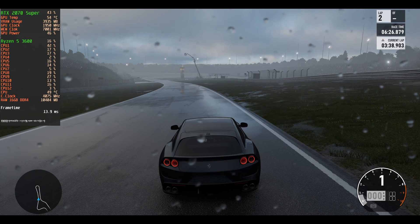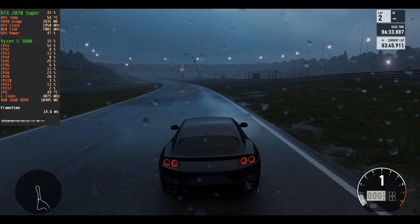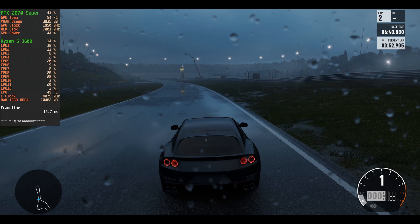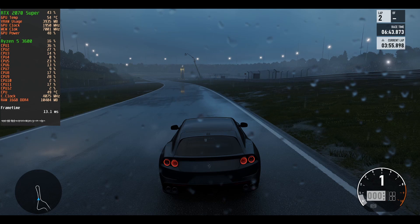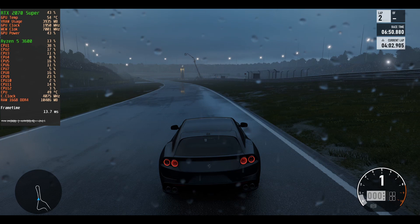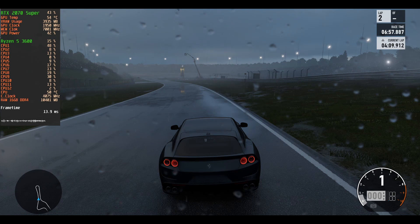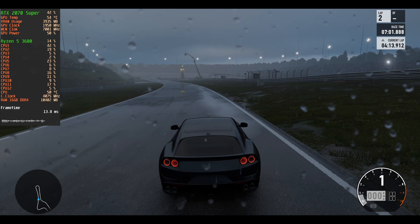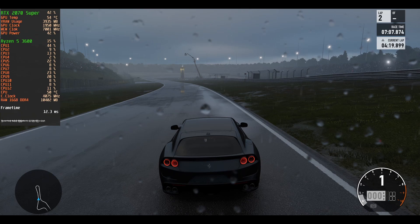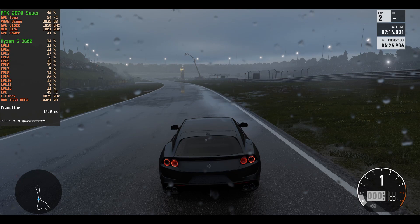As you can see, my GPU is a 2070 Super and the VRAM usage right now is around 3,900 megabytes — almost 4 gigabytes. My GPU has 8 gigabytes total, so it can run the game at 4K or 2K with everything maxed out. The VRAM goes somewhere around 5 to 6 gigabytes depending on the track and how long you play. When I was having crashes, the memory usage went over 4.5 gigabytes and then it crashed.